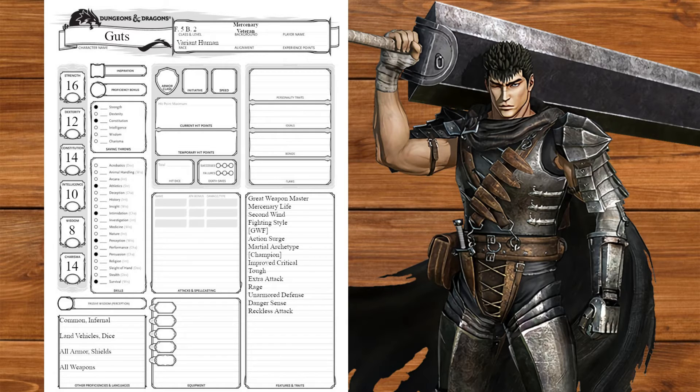At barbarian level 2, we'll get danger sense and reckless attack — you're going to use this with every attack. At level 3, we'll get our primal path, taking path of the berserker for frenzy. The armor literally keeps him fighting until he dies, so this is perfect. At level 4, we'll get another ability score improvement, which we'll put into strength.